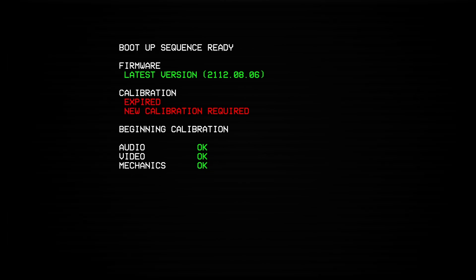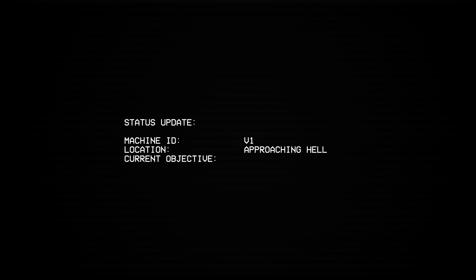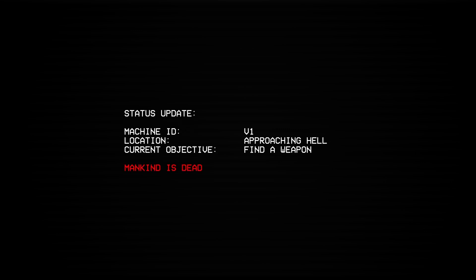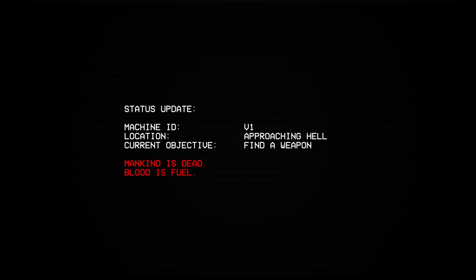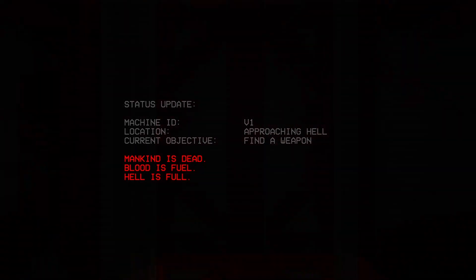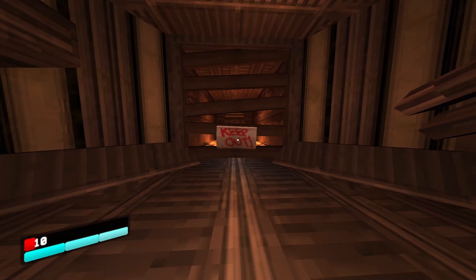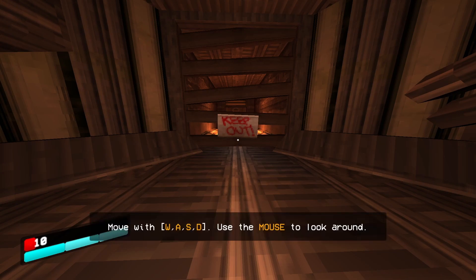I want to try Violence out in the next video. Then the game loads: 'All systems operational. Loading status update. Machine ID V1. Location: approaching Hell. Current objective: find a weapon. Mankind is dead. Blood is fuel. Hell is full.' It's like Doom almost.